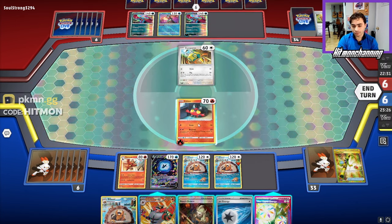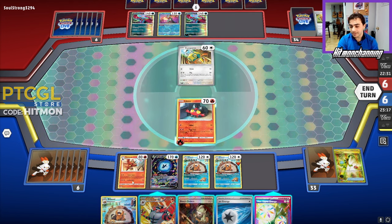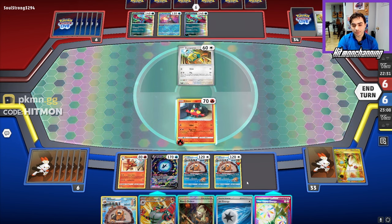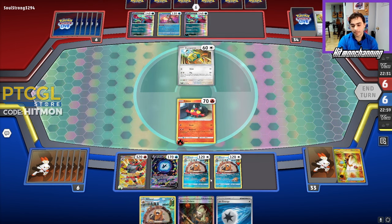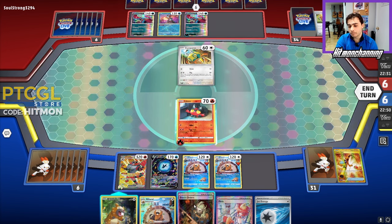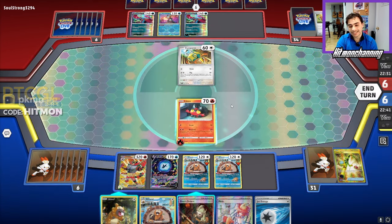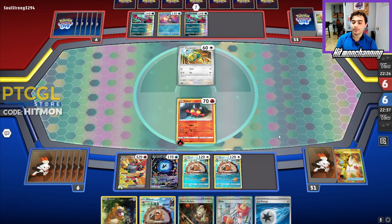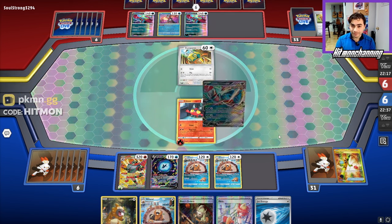We draw into a Jet Energy and an Incineroar. Jet Energy will let us hit, since that's three — but we can't bring this guy up. We'll evolve on the bench and attach Neo Upper to the bench Incineroar. Industrious Incisors — maybe we'll find Arvin for Switch. We find another Bidoof and also a Boss. I'm not opposed to using Boss here, but I think we'll end the turn. My debate was whether to put this other Bidoof down, but I'd rather save that spot for Squovit, another Litten, or Radiant Charizard if we need to drop it down.